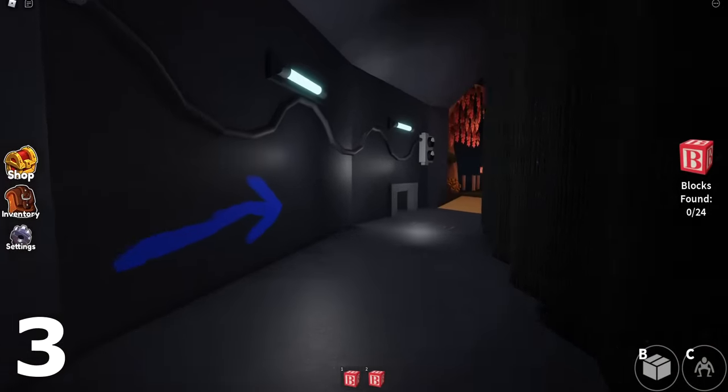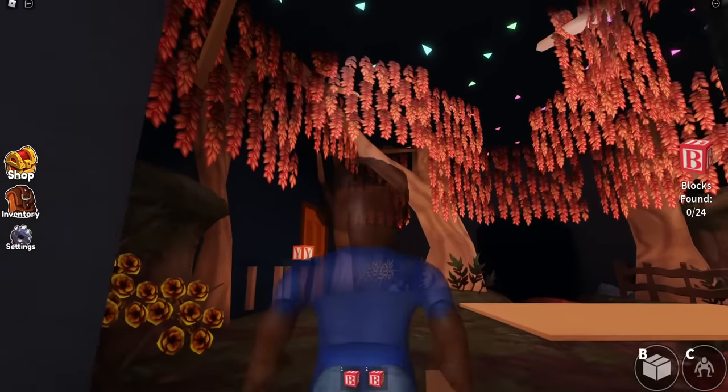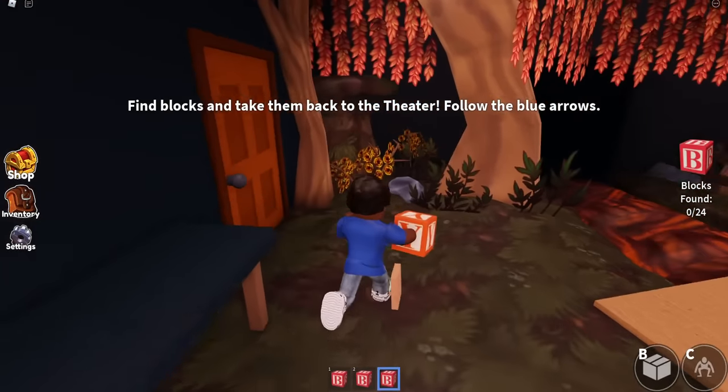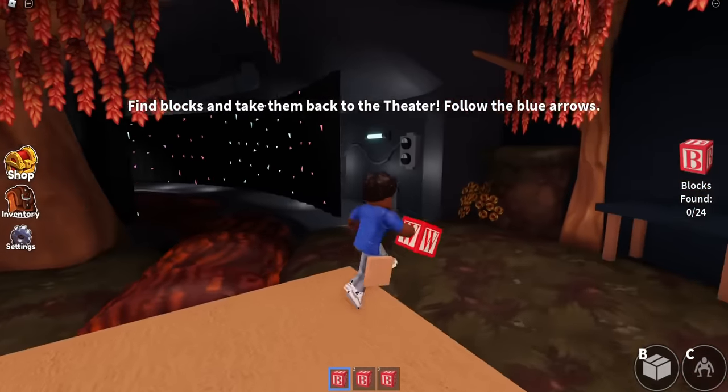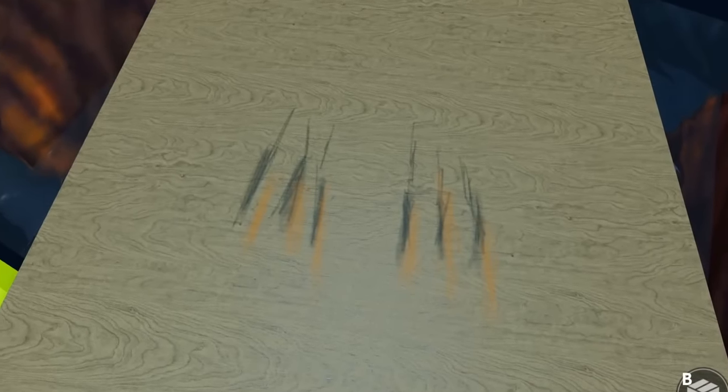Number three is going to be inside of the Rainbow map, and it's going to be the claws on the ground. You'll see scratches and things like that all throughout the map, and I believe that comes from Orange, who seems to frequently come out for food. So that is where those claws come from. If you have any other suggestions on where those claws came from, let me know down below in the comments.